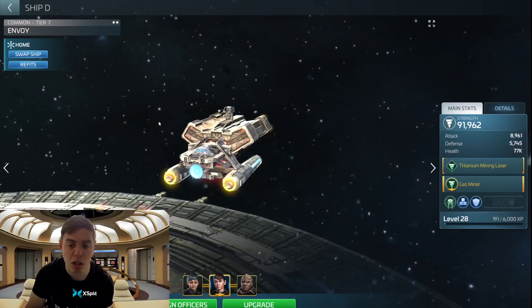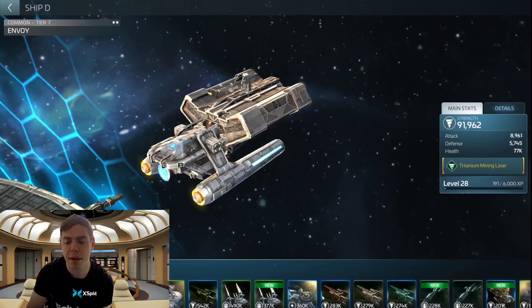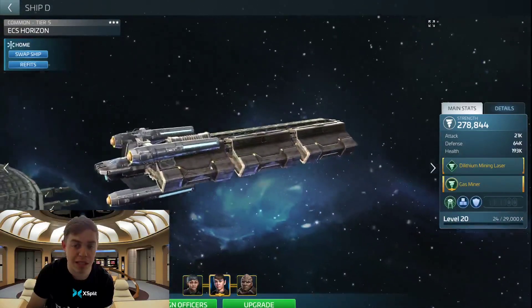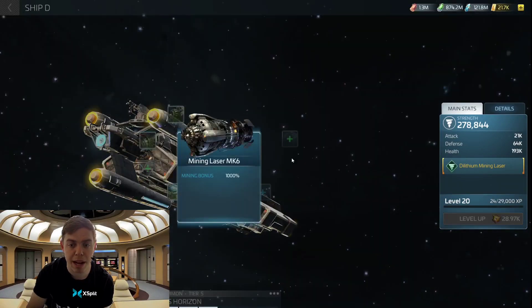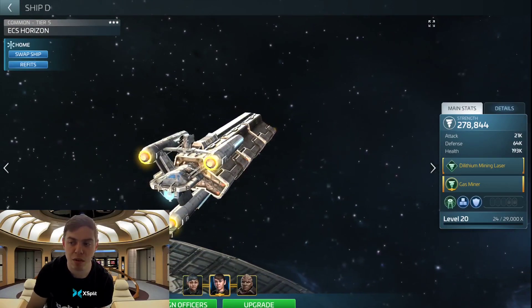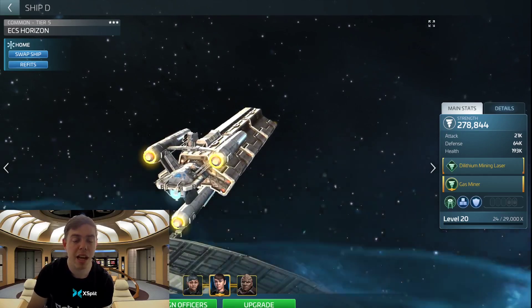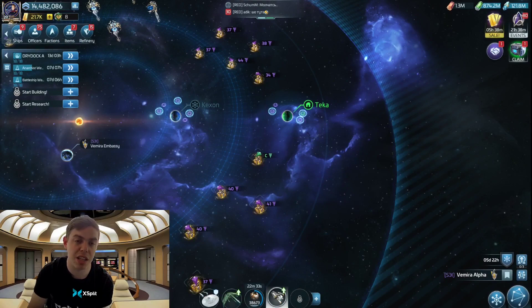The ship you end up wanting to get — I believe it's unlocked at level 24 — is the ECS Horizon. You're going to have the Envoy for some time, there's no way around it. You can over-tier the Horizon if you really want to — it's still a pretty decent ship. I've got mine to tier five; I haven't gone much further with that. At tier five with a few upgrades to get the warp range up and the mining laser, it's pretty decent. This ship is for dilithium, so you don't really need to level it too much. This ship will see you basically until end game if you wanted, though it becomes obsolete once you're in the 30s and have the faction ships.